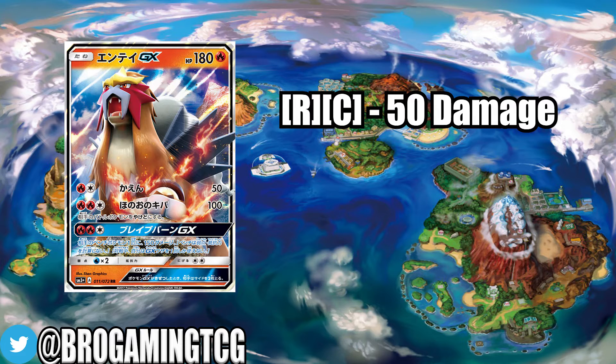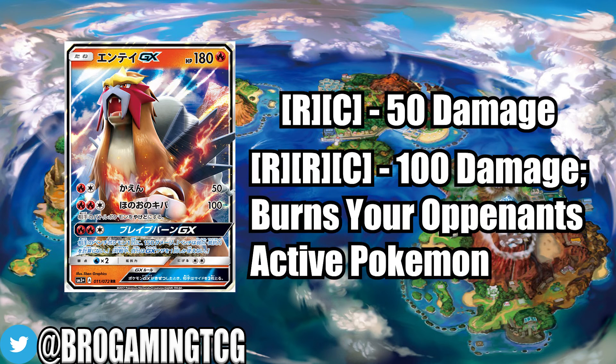Its second attack is the one we want to look at: Fire Fang. It does 100 damage and your opponent's active Pokemon is now Burned. It costs two fire energy and a colorless energy — pretty high cost for only 100 damage — but Burn is going to deal up to 120 damage per turn, so it's going to be a two-hit KO for most Pokemon. And if you're playing against a grass type deck, you're hitting for 200 base damage plus the Burn, which will most likely knock that Pokemon out.